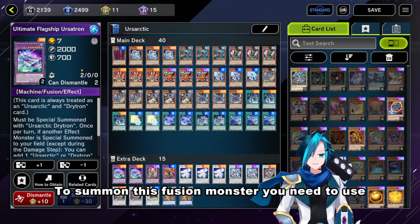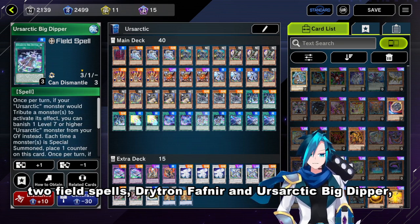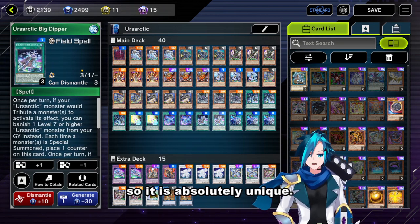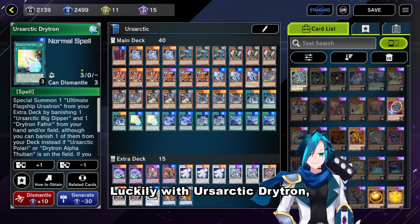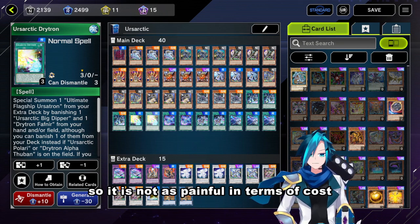To summon this fusion monster, you need to use two field spells: Drytron Fathnir and the Azartic Big Dipher, so it's absolutely unique. Luckily with Azartic Drytron, you can banish one of them from the deck as the fusion material, so it is not as painful in terms of cost.